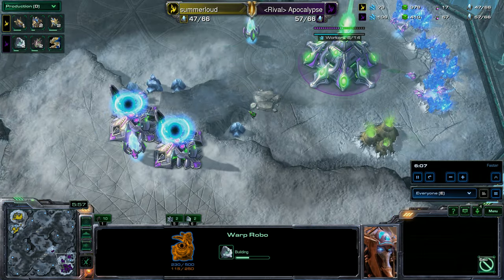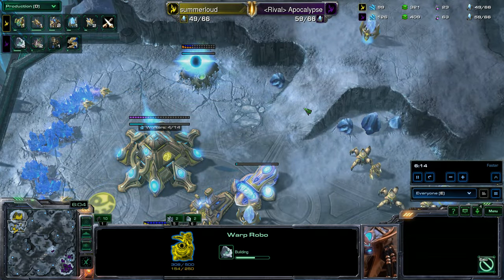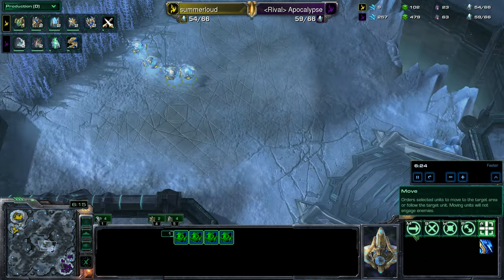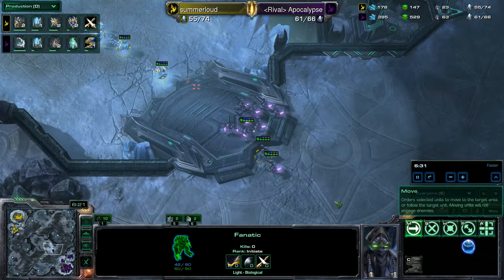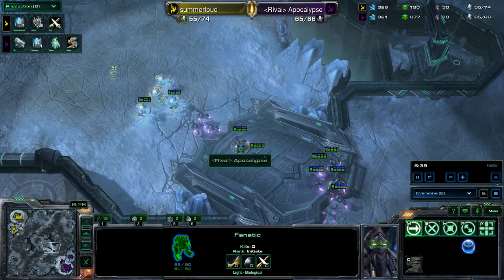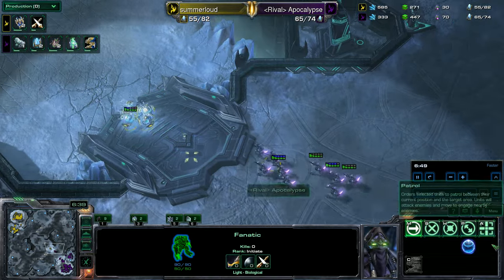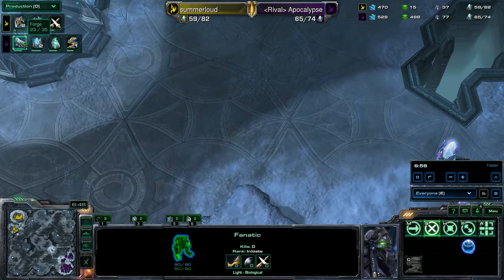Apocalypse throwing down two Warp Robos — quite an interesting tech choice. Charge is coming out from Apocalypse; he put so much money into Fanatics for early harassment, he might as well upgrade them. Now getting the Warp Pylons ability, which will allow him to drop Pylons anywhere on the map. Here are four Repulsors from Summerloud — probably the right choice seeing as the majority of his opponent's units right now are melee light units. The Repulsor counters that pretty much exactly. The Nerozim Shields passive lets shields regenerate very fast when out of combat, so shield damage is fairly negligible.